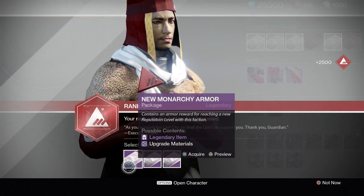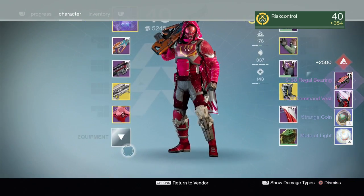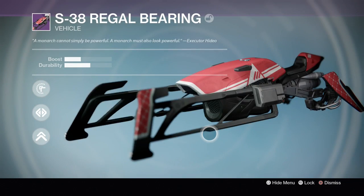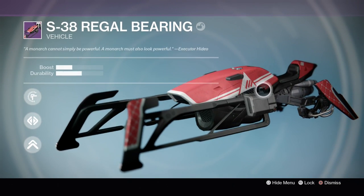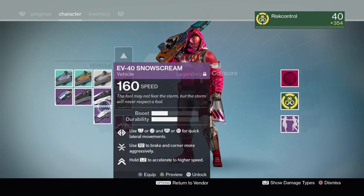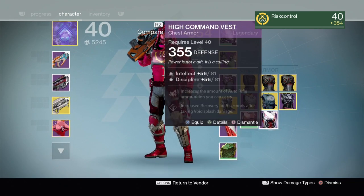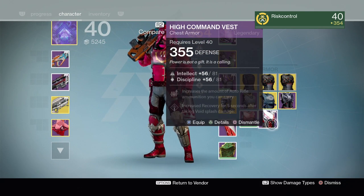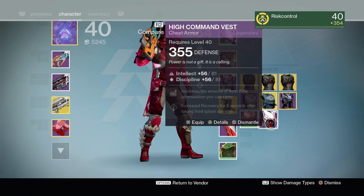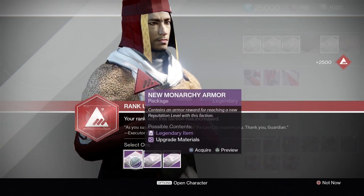Fourth package - we're going armor, chest plate. Oh, I actually haven't seen these sparrows - that's really cool, we're gonna put that on. He doesn't have any other sparrow besides the sterling treasure one. The chest plate is 335, lower light, auto rifle perks - I don't think that's gonna be useful to him, so let's go ahead and delete that.